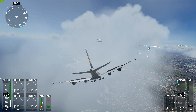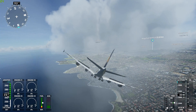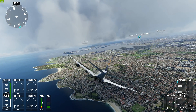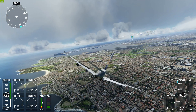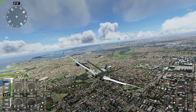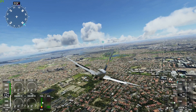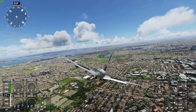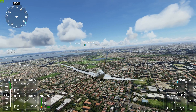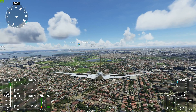It does actually turn quite well there while we plummet to our death. So it actually handles quite well, and I'm going to test something I haven't tested before — if the reverse thrusters do work — because we're going to land on what would not normally be the right runway for a plane like this.